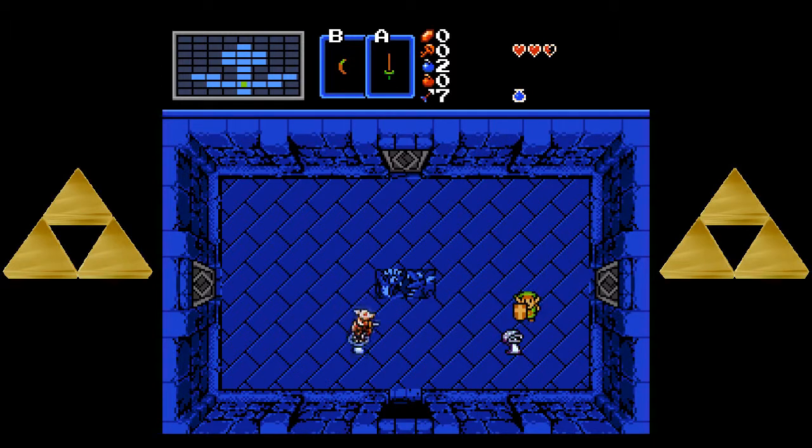Home of the unnamed rat monster thing that steals rupees from me. Luckily, unlike in Zelda 2, they die in one hit. And also like in Zelda 2, they don't drop anything.